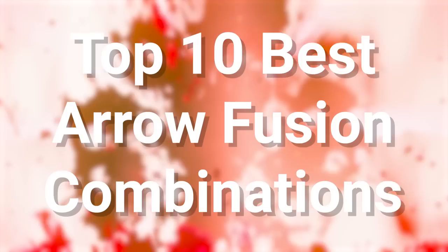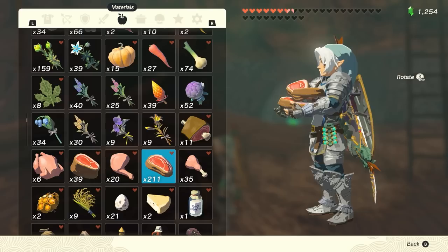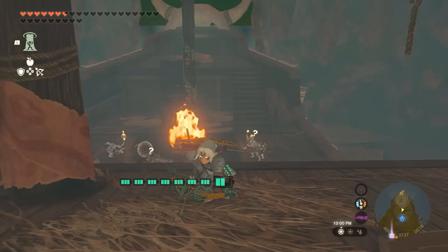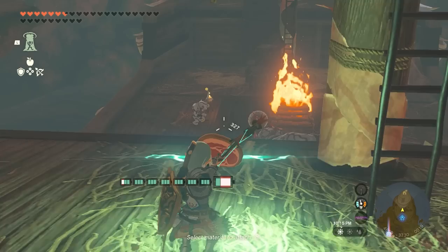Take note that the fusions on this list are centered on use and utility rather than raw damage output. Number 10: Raw Meat Arrows. Attaching raw meat to an arrow is not just a meme — it's actually incredibly useful in certain cases. Raw meat arrows can be fired into the center of a bokoblin camp and the smell of the meat will attract the monsters towards it. This can be used to corral enemies together into a group so you can take them out more efficiently using an AoE attack or a large swinging melee weapon like a claymore.